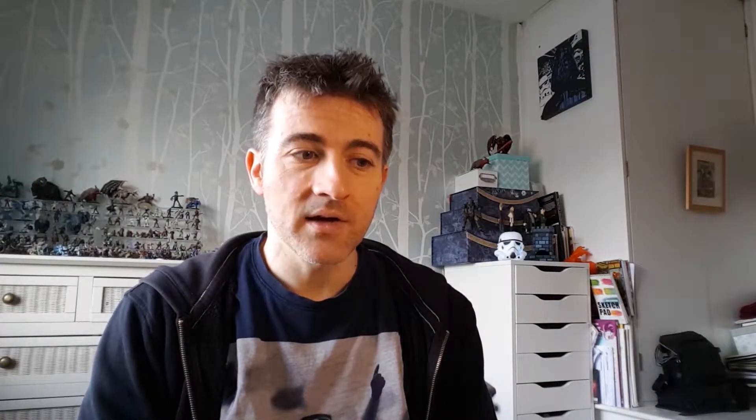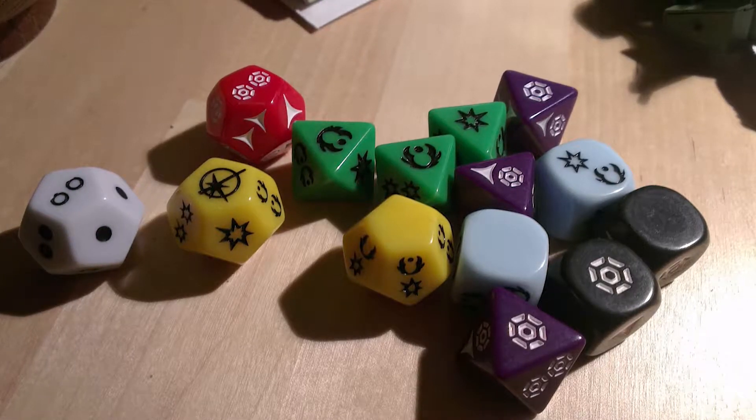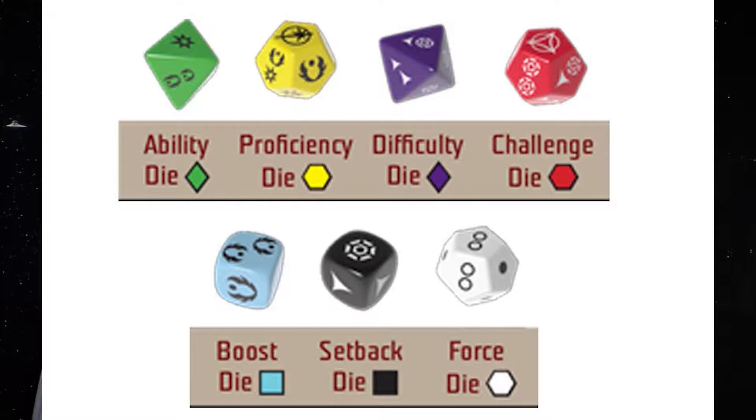In the Fantasy Flight Games Star Wars: Edge of the Empire game — which is a really cool game, you should try it — it doesn't use numbered dice, it uses what they call narrative dice. You build a dice pool of your skills and abilities and roll against difficulty dice, basically trying to cancel out bad symbols by rolling good symbols. But what I want to talk about is obligation.